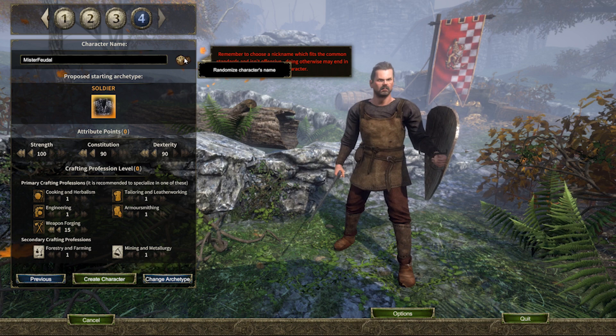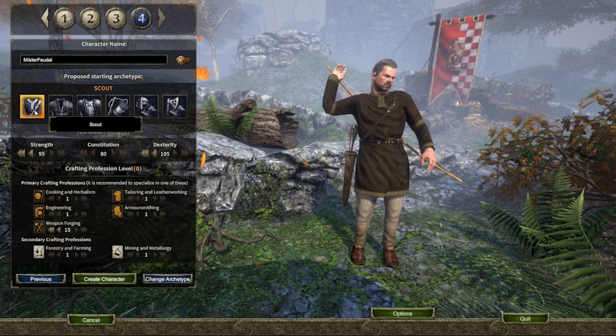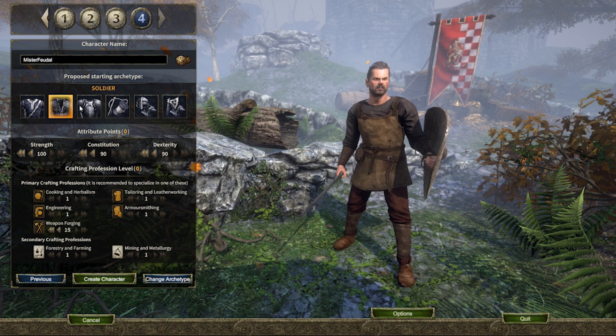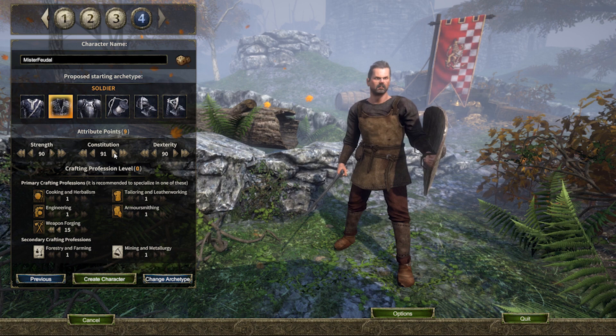Changing archetype will allow you to select from the other 5 archetypes available: Scout, Guardsman, Tailor, Armoursmith and Weaponsmith. Notice that the strength, constitution and dexterity change as you select different classes, as well as your primary crafting professions and your secondary. Don't worry, you can change these easily by clicking the arrows to the left and right and assigning new values to your strength, constitution, dexterity, primary professions and secondary professions.